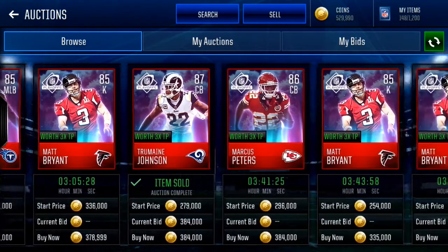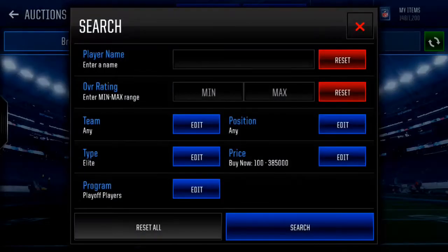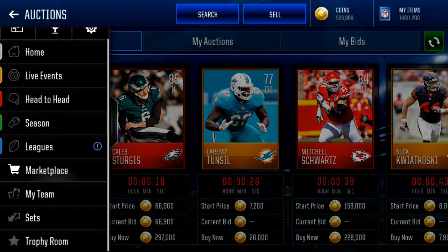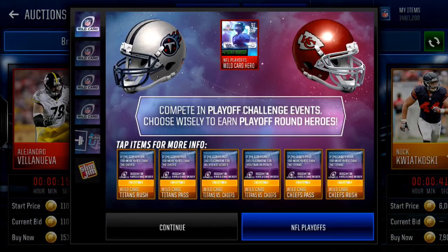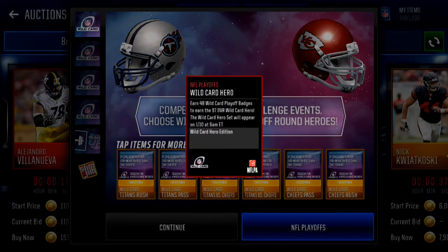You can get these players for around 300k. You can get the gold players for around 15k. So this 97 overall, if you can get it, it's gonna be nice — only 48 tokens. That's what I'm gonna be trying to get.